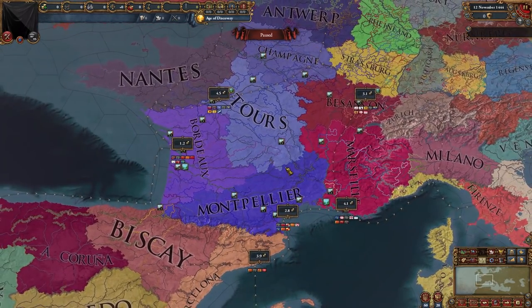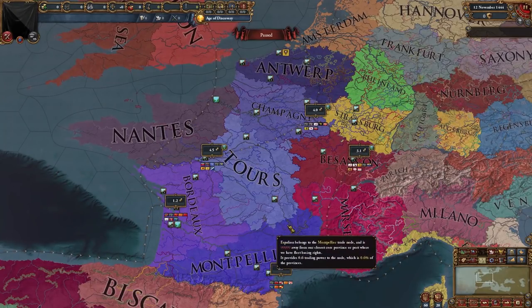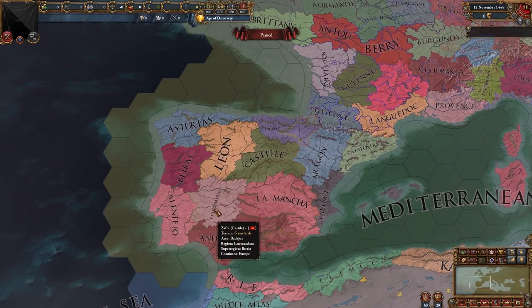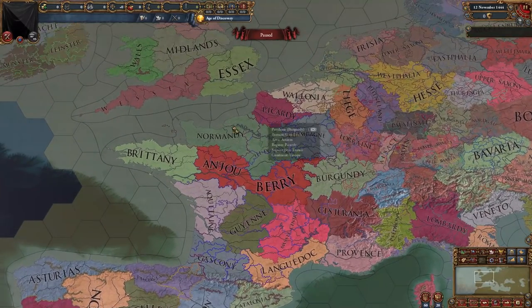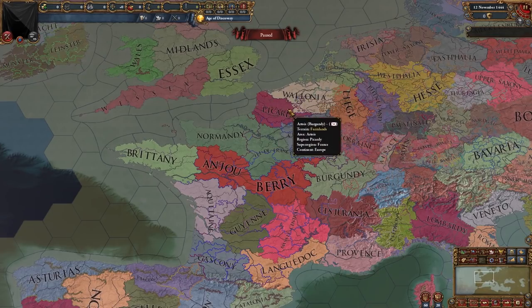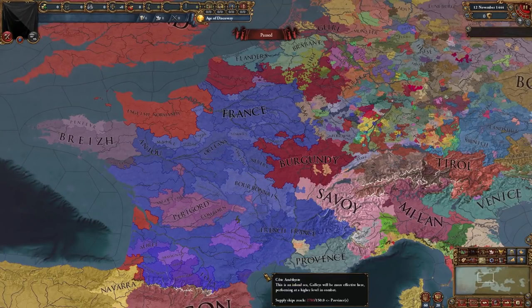This is how the trade situation in France looks — all these trade nodes, very detailed, lots of centers of trade. Going into the Regions map mode, we can see all the different regions of Iberia: the two parts of Portugal, Castile and Leon, Extremadura, La Mancha, Andalusia, all the regions of Aragon, and the Balearic Islands. In France we have Ile de France, Normandy, all the historic regions — pretty much named the same way today — all the way up to Alsace. The detail is immense.